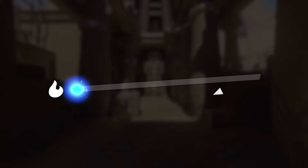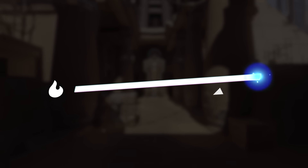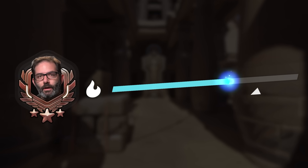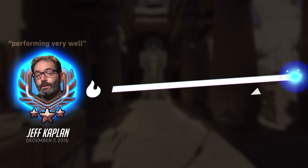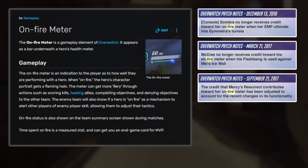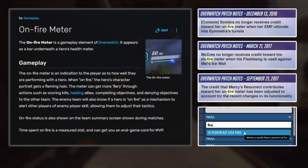Overwatch's fire meter is a bit of an oddball. Its purpose is to provide a partial substitute for a scoreboard, yet the mechanic is often misunderstood — and it's not hard to see why. The concept of being on fire has always been pretty vague: fire is when your hero is performing very well. The wiki page about fire is a stub, official patch notes have only mentioned fire three times over the past six years, and even the workshop doesn't expose details about the system. As a result, we have little to no information about how fire actually works. Until now.